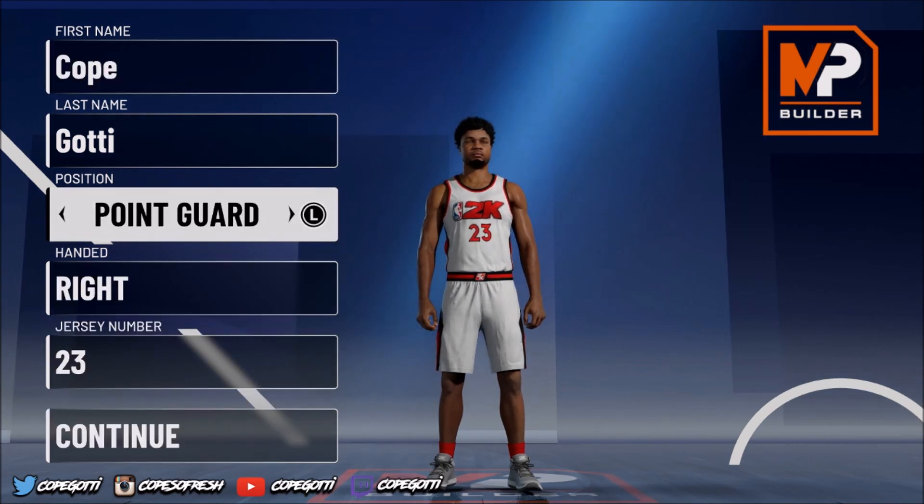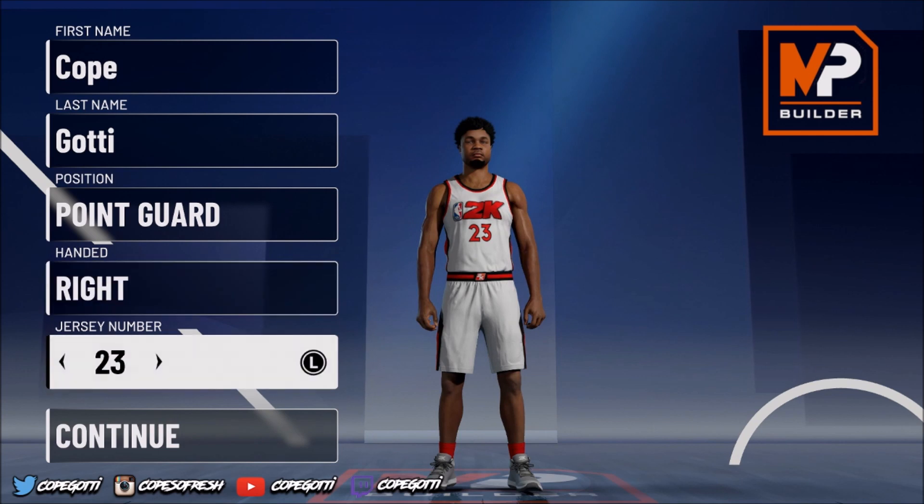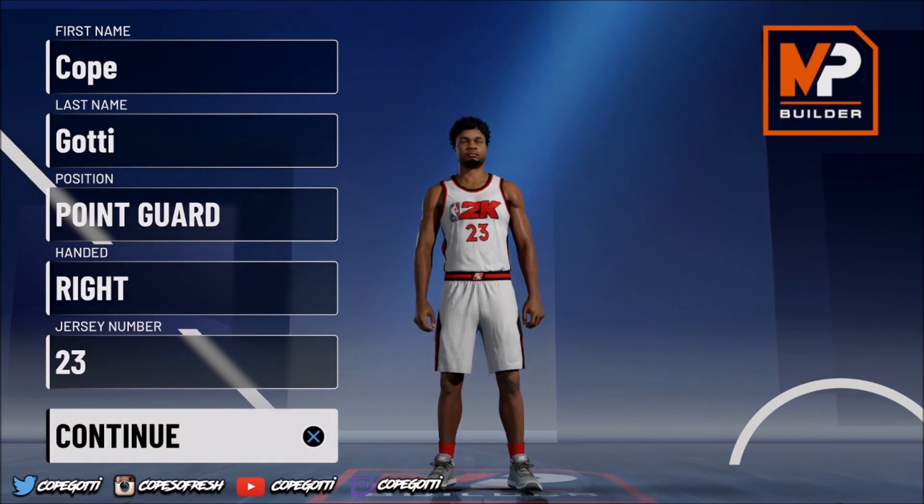Y'all already know we going point guard — that's what we do. We got right hand; no left hand. I'm right-handed and I love my builds to be the same as me, so we're definitely going right hand. Number 23 — let my boy LeBron, let my boy MJ. You feel what I'm saying?